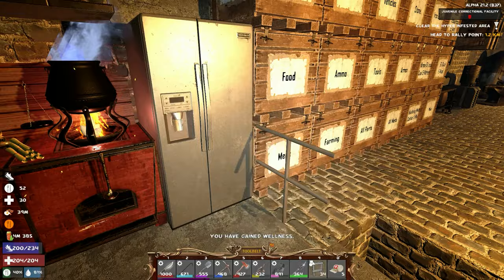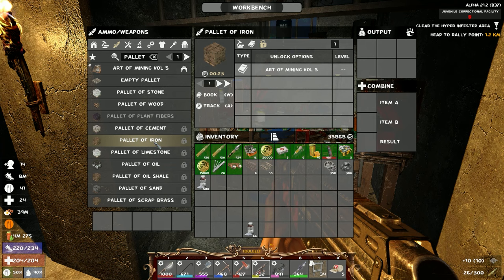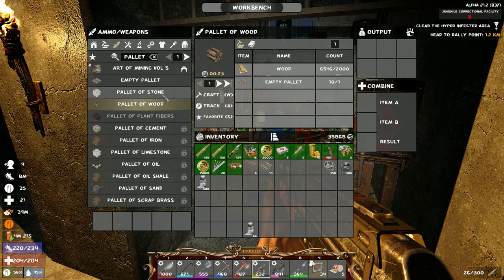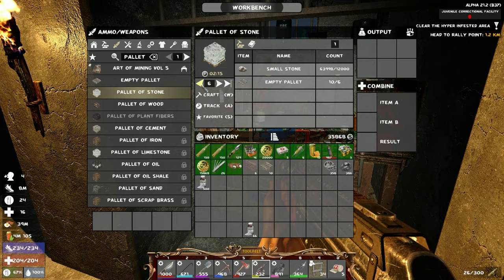Farming goes over there. And then as for the pallets we go over here — now you can make yourself a pallet of whatever. Art of Mining Volume 5! Okay, I can make pallet of stones and stuff at least — pallet of wood, pallet of stone — but I need pallet of iron. Art of Mining 5, we have to remember that we have to look for Art of Mining 5. Yeah, that's definitely gonna help us out quite a bit with the space in that one box.